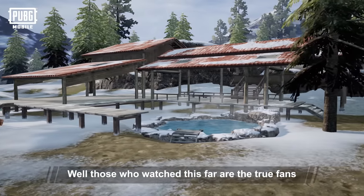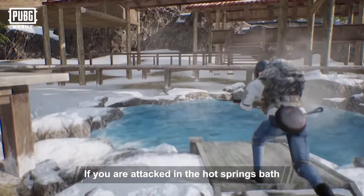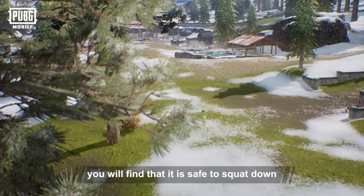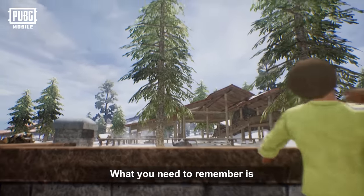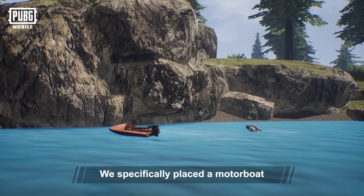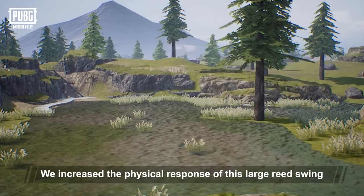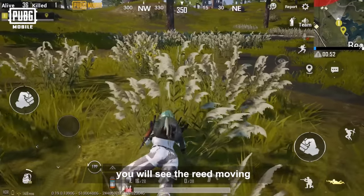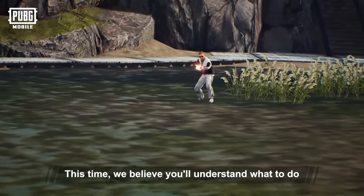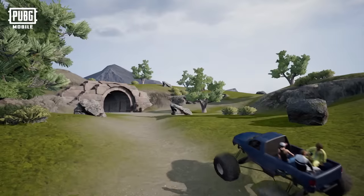Those that watched this far are the true fans, so we've decided to tell you a few secrets. If you're attacked in the hot springs bath, don't worry — you will find that squatting down is safe; this height can protect you. Just be careful of grenades. We specifically placed a motorboat at the edge of the waterfall — ride it up, fly it down, you'll fall in love with this feeling. We also increased the physical response of the large reed patches; if someone climbs through, you will see the reeds moving. There are many other interesting places — please find out for yourself.